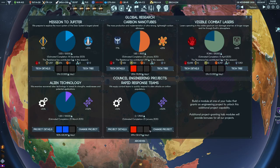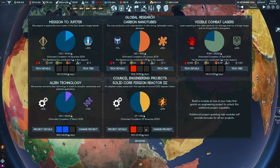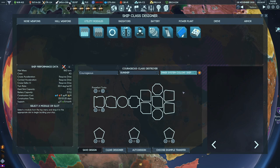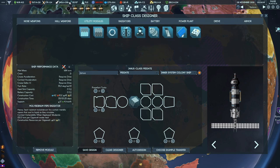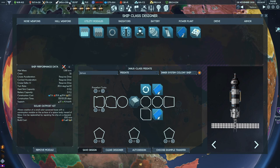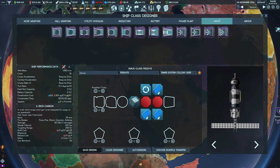Before finalizing, I'm going to order research into better power plants, because that's clearly going to be a bottleneck. That research will complete on the 23rd of November. While we're at it, we're going to design an in-system colony ship. We'll add a radiator, an in-situ resource utilization module — which lets ships refuel propellant at any site — and two solar outpost kits. For the drive we can put in a pulsar drive.